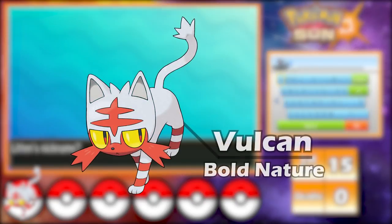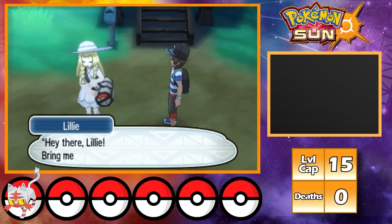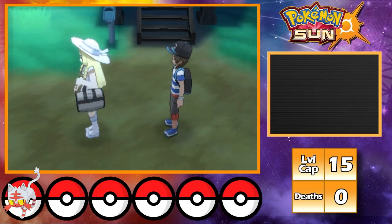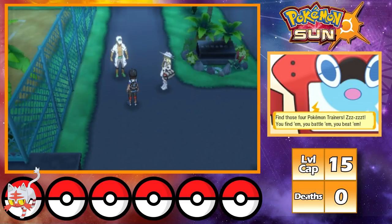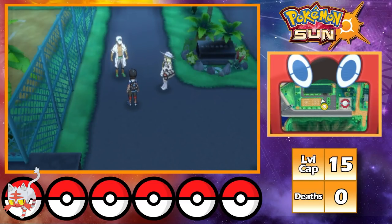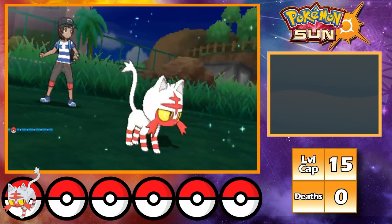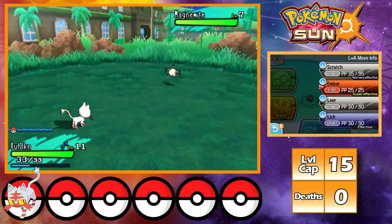After getting my Litten, I name him Vulcan, then find out his nature is Attack down and Defense up, which honestly kinda sucks. Either way, I'm ready to move along, and as I'm doing that I start talking to Lillie — and my mom ends up coming around and ruining the whole thing. Regardless, I'm now able to go to the trainer school where I can catch my next Pokémon: a Magnemite that only took me about 9 hours to find. It's not a white shiny currently, but it does evolve into one, so I'm going to allow myself to use it.